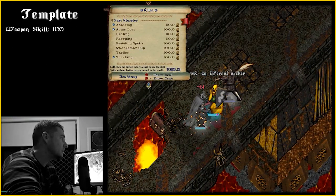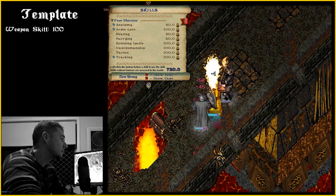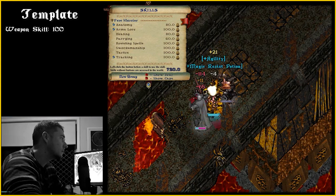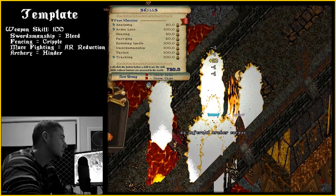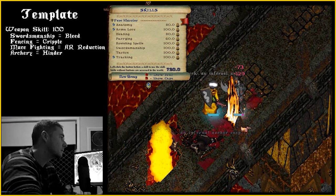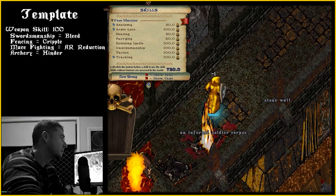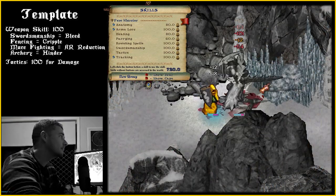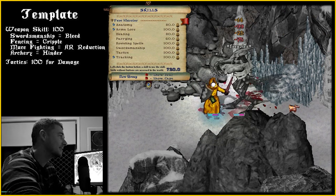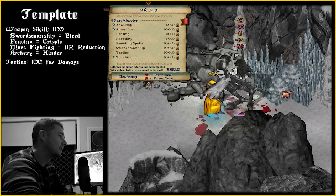Weapons skill 100: your weapon skill choice is entirely up to you, and I recommend checking the Outlands wiki to help make your choice. Briefly: swordsmanship has a bleed ability; fencing has a cripple attack to increase hit chance on target; mace fighting has an armor-reducing pierce attack, which is the most popular choice; and archery has the ability to hinder targets. Tactics 100: this provides additional PVM damage, and a high-tier weapon bringing you above 100 tactics will increase damage on PVP targets as well.